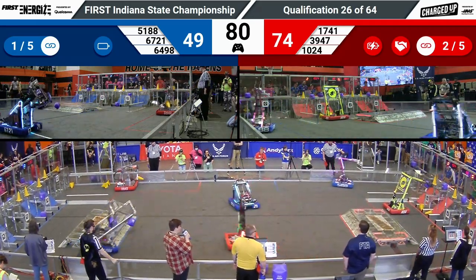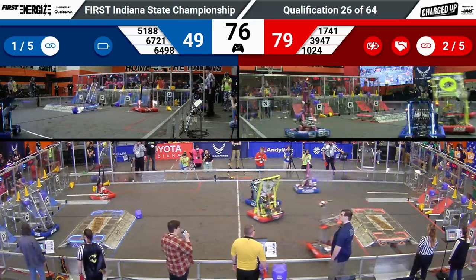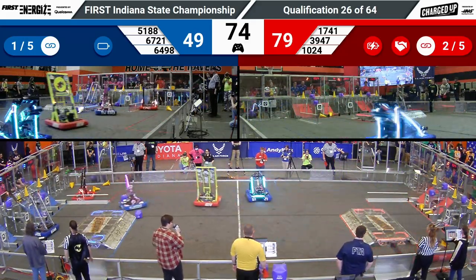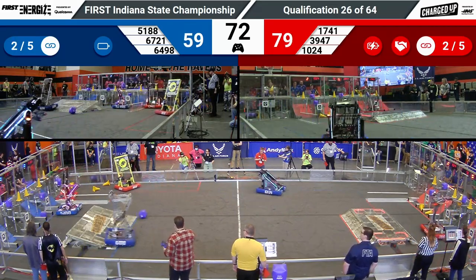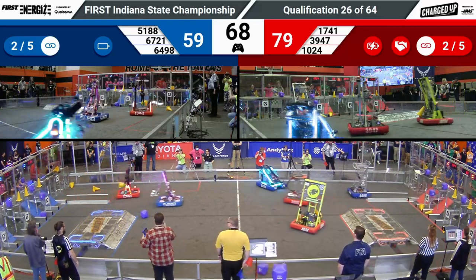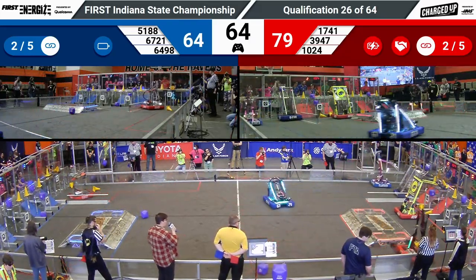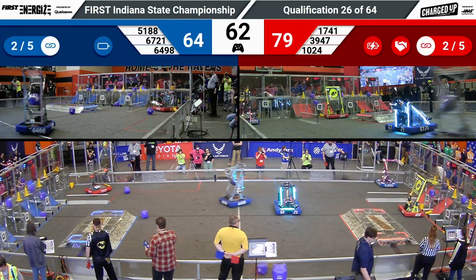17-41 scoring a cone and a link for the Red Alliance. That means Red Alliance now has two links — they need three more in order to get that sustainability bonus. The Blue Alliance just scored their second link as well. Both teams now only need three more links in order to get that extra bonus point.